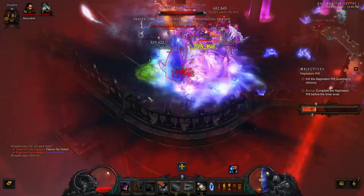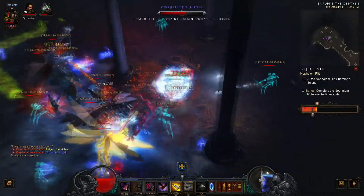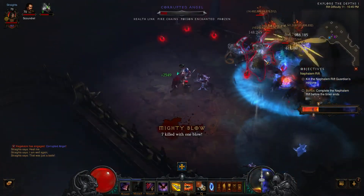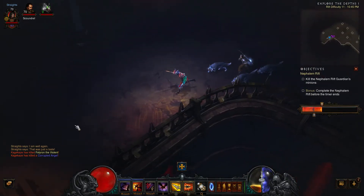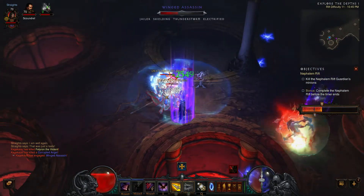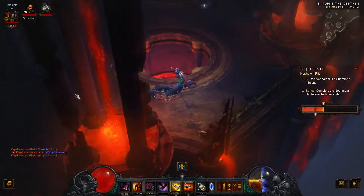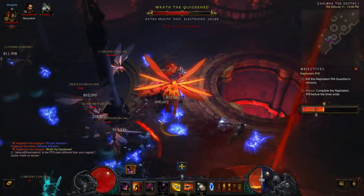One thing I found interesting about running these with other people: because items don't drop, you don't have to worry about items getting split up or losing drops. So the best thing you can do in a group in one of these greater rifts, I would think, is to split up — unless you don't think you can handle the monsters yourself. As the difficulty gets higher you'll have to start grouping up more, but in early levels, if you split up and tackle the rift, you can kill more quickly. There's just no point in sticking together — nothing's going to drop.